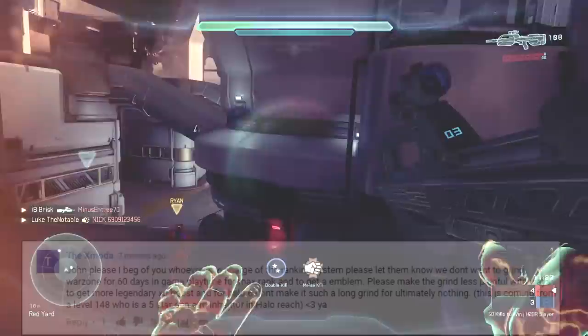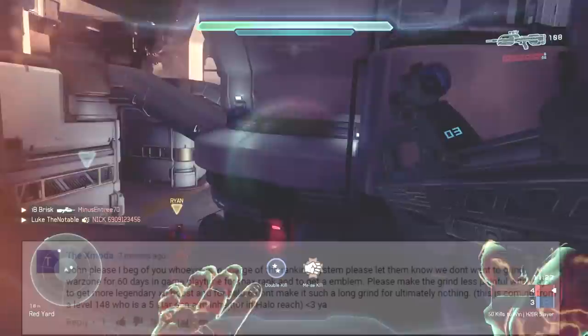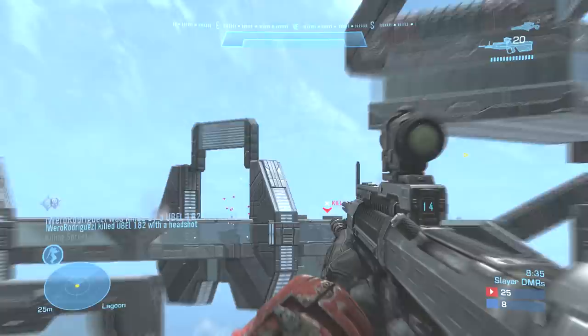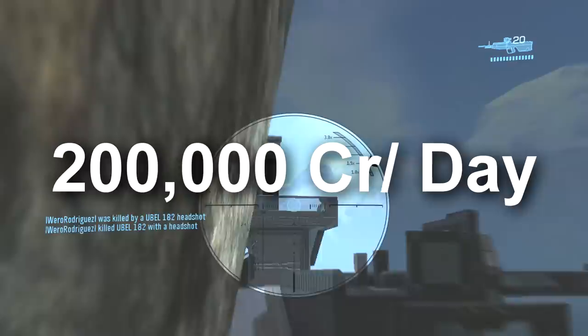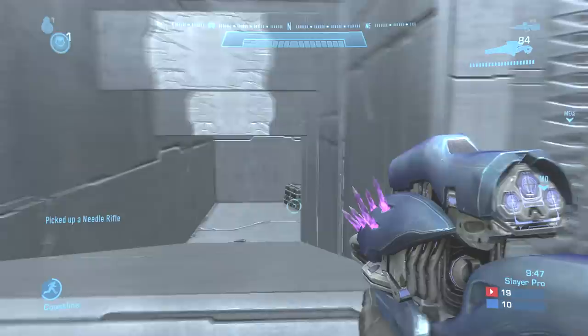In order to reach the Inheritor rank in Halo Reach, you had to amass 20 million credits. Many people don't know that there was actually a credit limit in Halo Reach — you could only earn 200,000 credits a day. That's the updated credit limit; it used to be 120,000 credits a day. So if you take 20 million and divide it by 200,000, you get 100 days! But of course, I wouldn't be making this video if it was that easy.